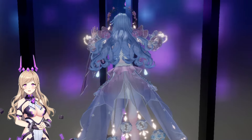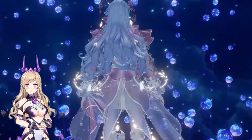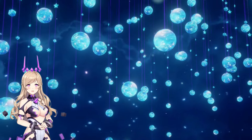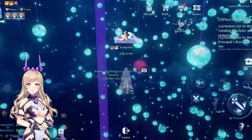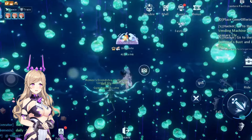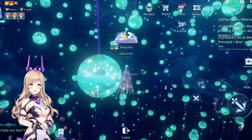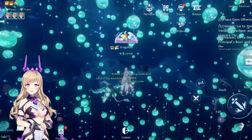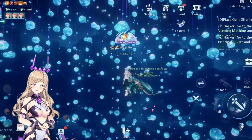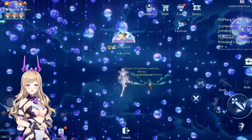What's confusing to me about this map is the first time that I went here, I was taken to the Lantern Pavilion, which is this one. But on the second time, I was taken to a different room, which is the Prism Pavilion. I don't know how that happened or if it's based on the time or anything. So if you guys know the answer to that, please comment it down below because I'm really confused how that happened.